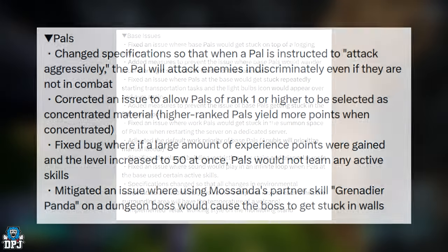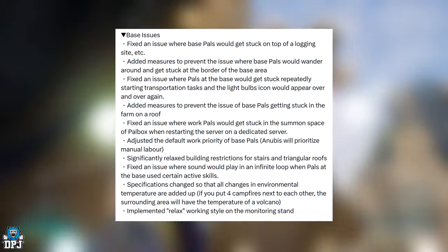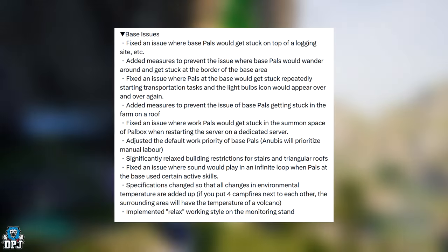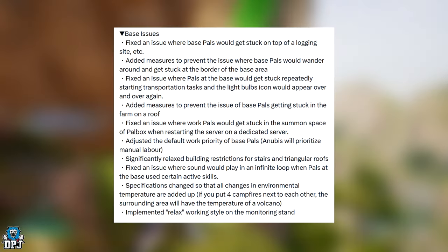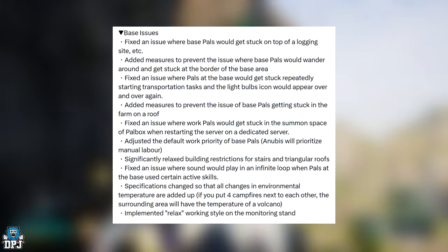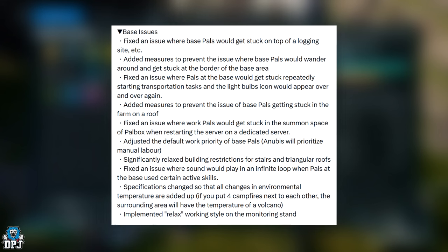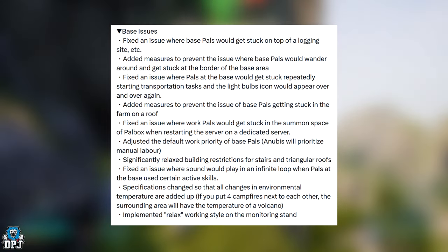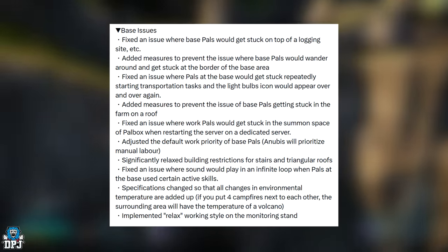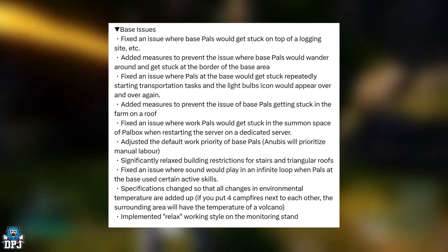Moving on to base issues: fixing the issue where base PALs get stuck on top of a logging site — and it's not just logging sites, this has been a pain. Added measures to prevent base PALs from wandering around and getting stuck at the border of the base area — another issue I had continuously, especially with my Anubis. Fixed an issue where PALs at the base get stuck repeatedly starting transportation tasks, with a light bulb icon appearing over and over again — another one I've experienced.